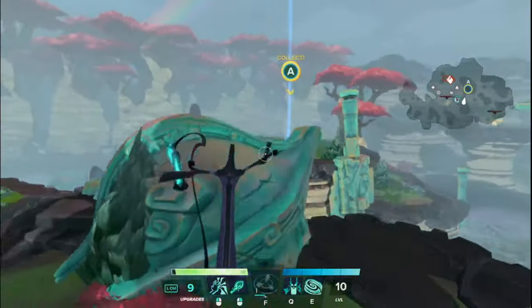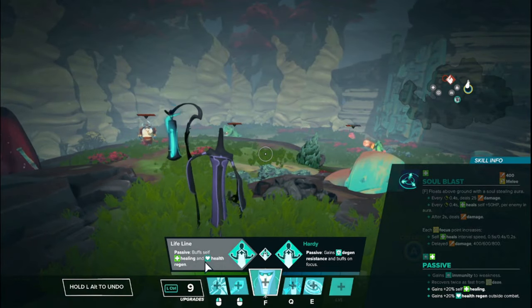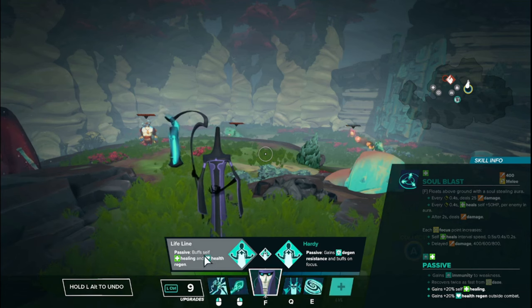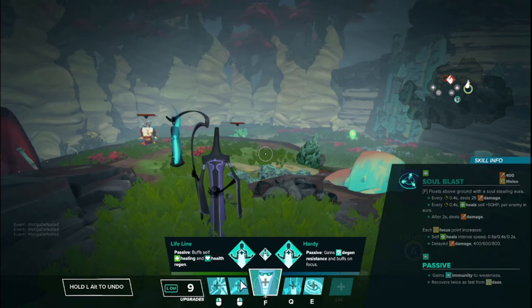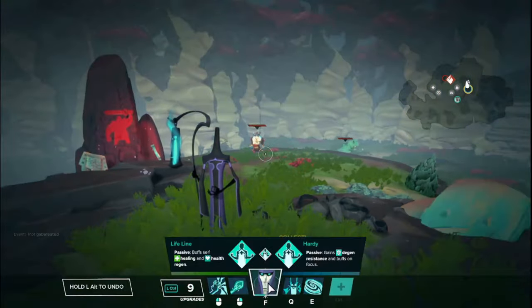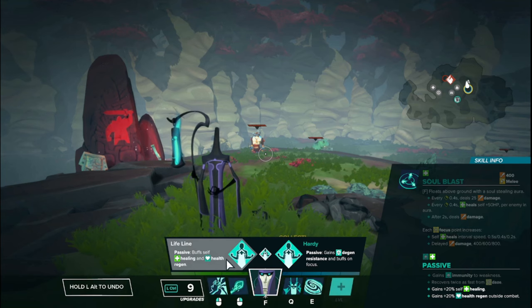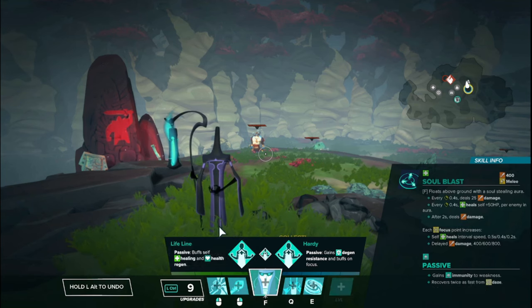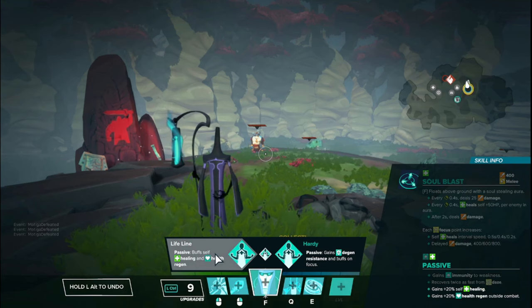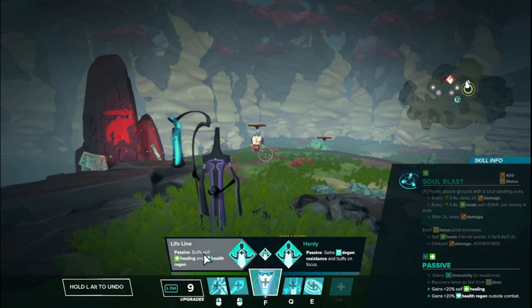Tier 2, we have Lifeline on the left side: buff self-healing by 20% and gain extra 20% health regen outside of combat. So all of your self-healing is increased by 20% — even just the self-healing from the LMB — and your health regains 20% faster once you're out of combat. This is actually a really, really strong upgrade. It is high commitment since it's a tier two, but if you're going the drain tank build I'll show later, this is a really strong upgrade you can probably get by around level five or six and you're basically unkillable.